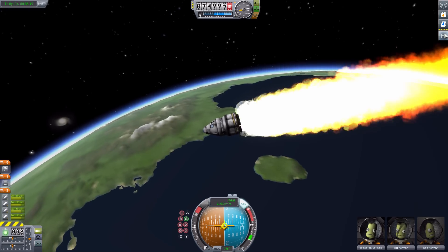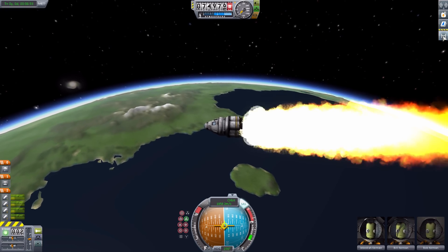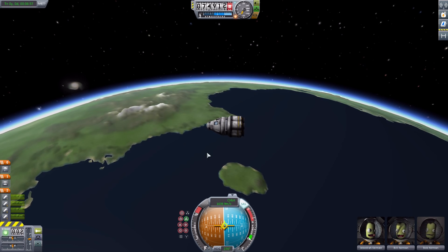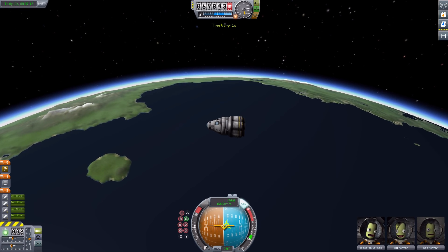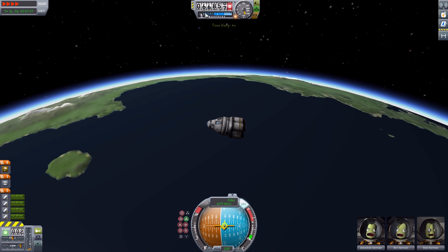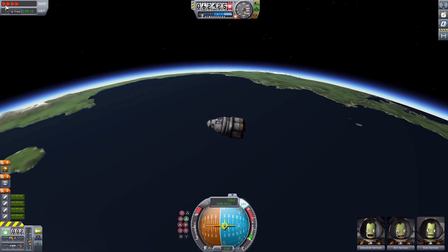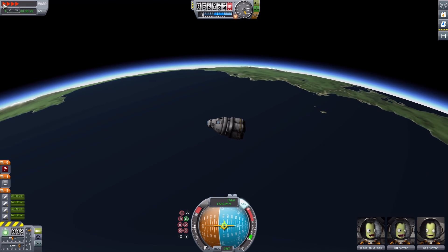Let's de-orbit this baby. I could probably use HyperEdit to de-orbit them, but it never seems to go quite right. A surefire way is just to de-orbit with some solid fuel boosters, and then fast-forward until we hit atmosphere, and then continue to fast-forward until we hit that point where the heat effects begin to take hold of our ship.